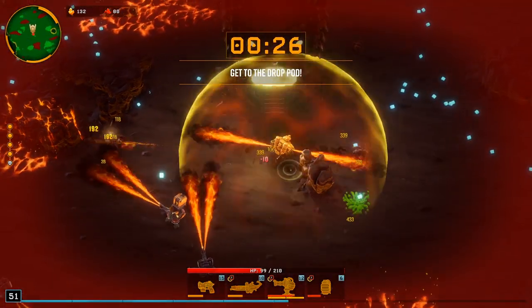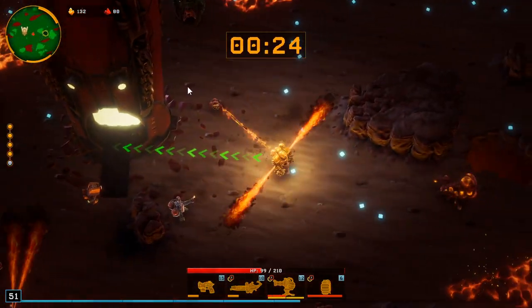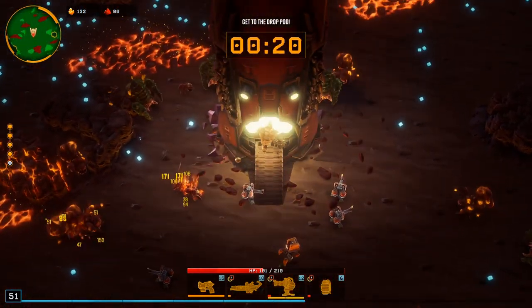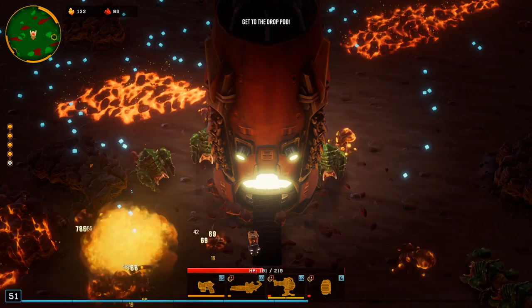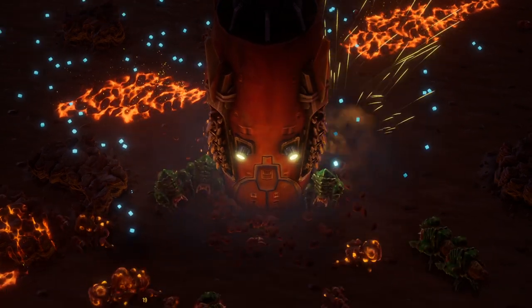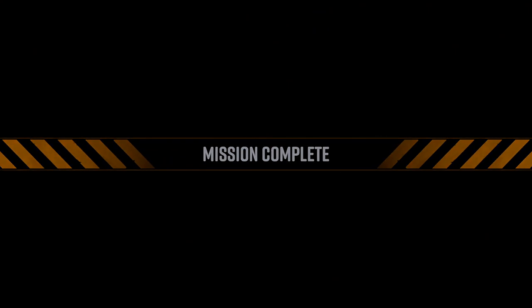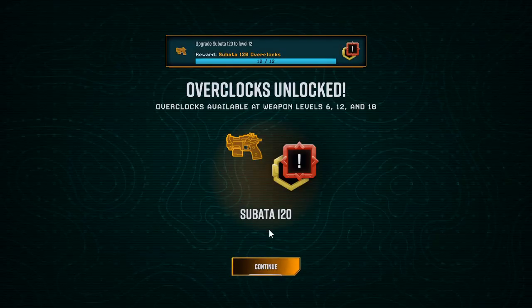We're level 50 — this is crazy dude! Too easy, too freaking easy! Yo, if you guys enjoyed this, that's how you beat it — you run driller and it's OP. Got the Subata to level 12 so now we can overclock it.